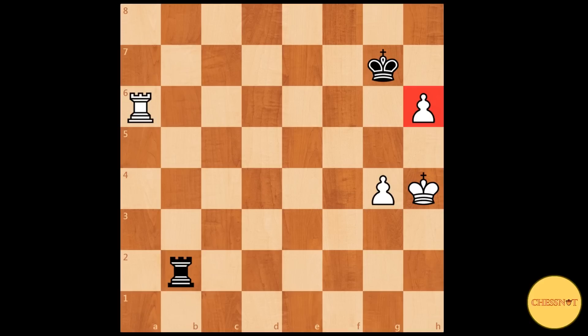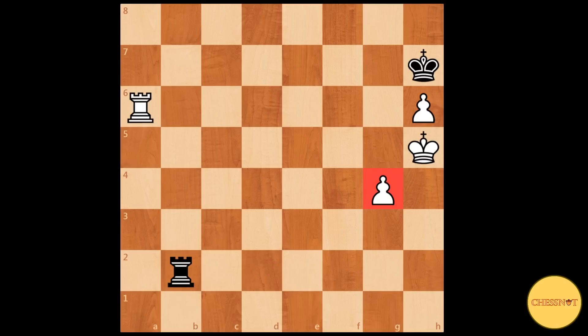King h7, king h5 — and again, the reason for delaying the g-pawn is that after rook b5 you can play the move g5. And if rook to h2 then there's king to g5.